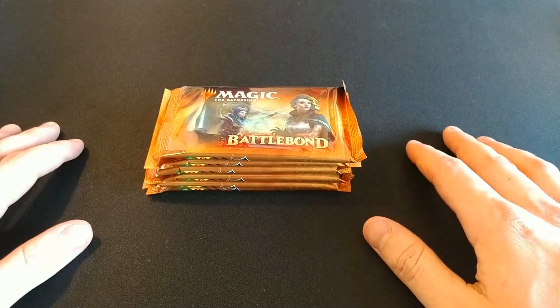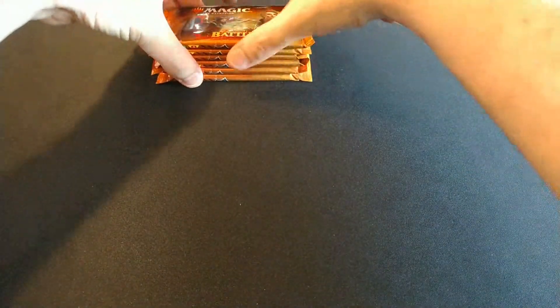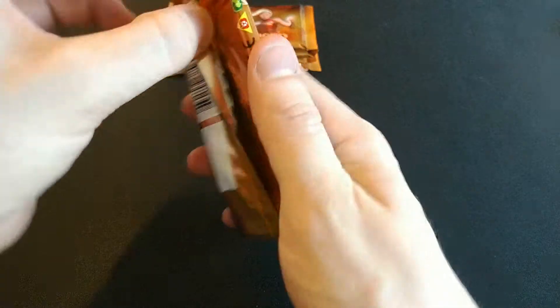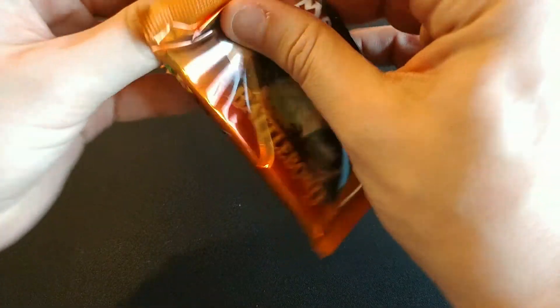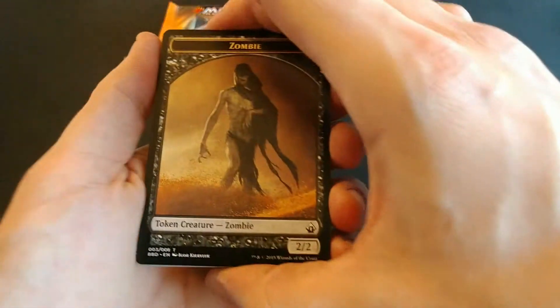I am in love with the land cycle. I looked it up — they're called Bond Lands. So we're looking for those for sure. Doubling Season, Land Tax, a bunch of fantastic potential pulls. Foil mythics and rares in this set can get out of control price-wise. The multipliers are insane.